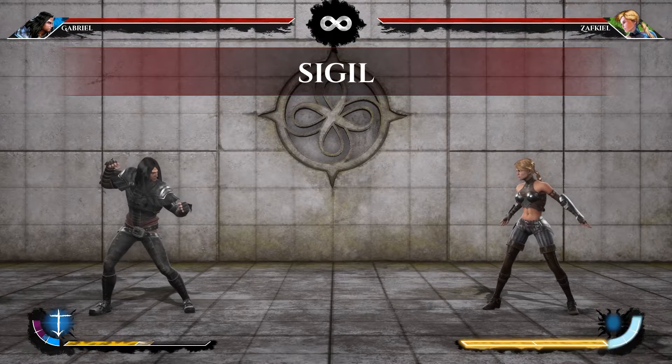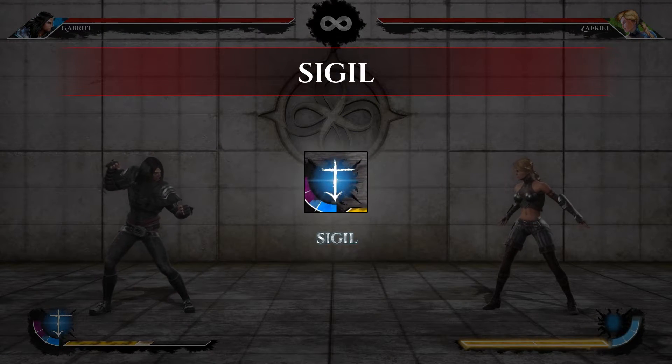Sigil. A special resource that accumulates in battle, which is explained later in more detail.